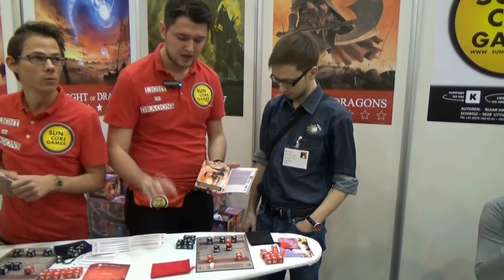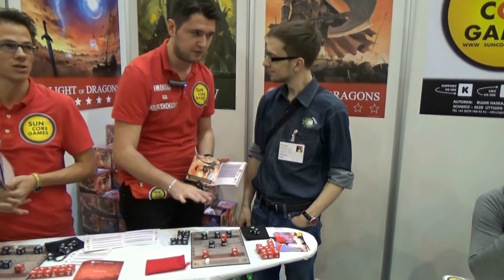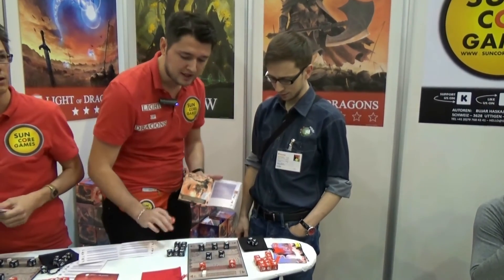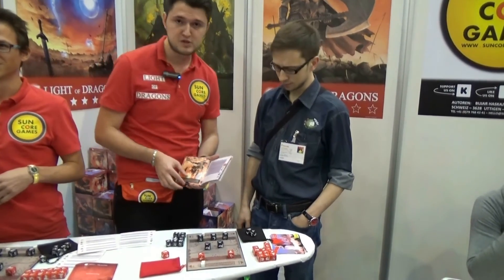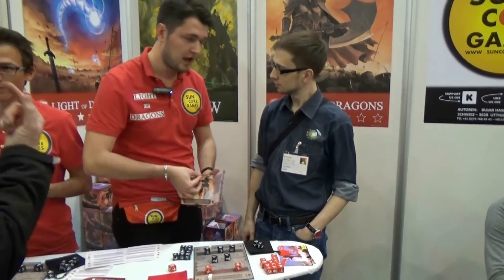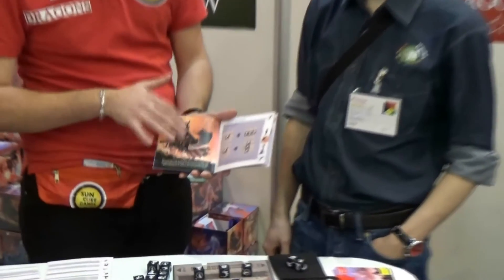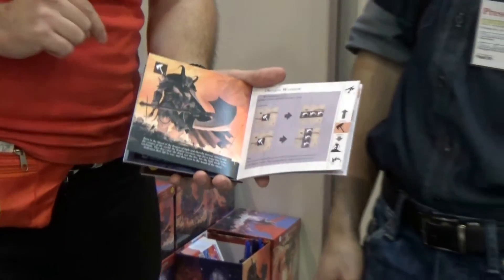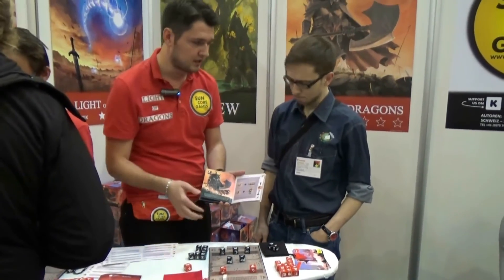We have a mage — it's a very powerful one. You can sacrifice dice to get more upgrade actions for each mage in the game, but you have to manage your reserve really well, because you don't have endless dice. The dragon warrior — it's the only one who can defeat the dragon, and it can split itself also into three souls.